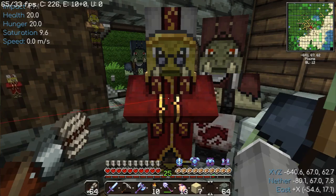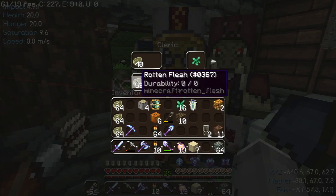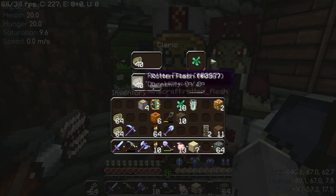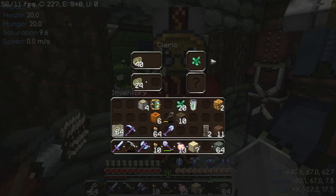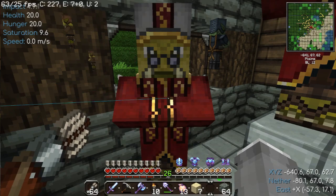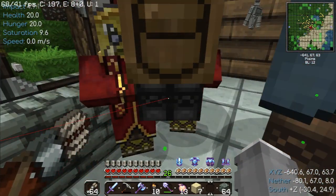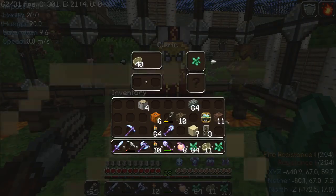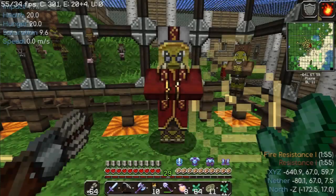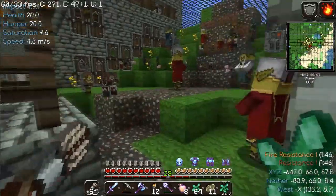I'll buy a bottle of enchanting that I don't want. I'm able to sell more zombie flesh — tedious, but that's what's got to be done. Welcome back to Angel Wolf's Journey. I just bought out my last bit of zombie flesh and unlocked quite a few trades with this cleric.